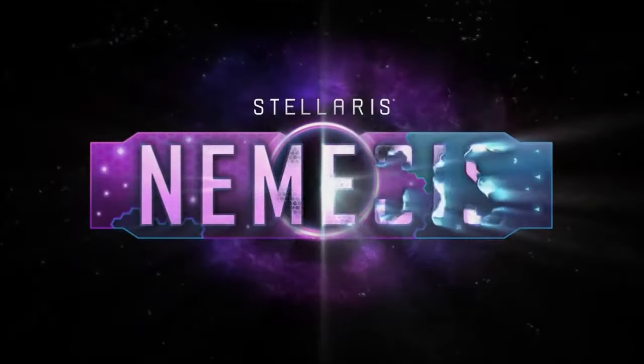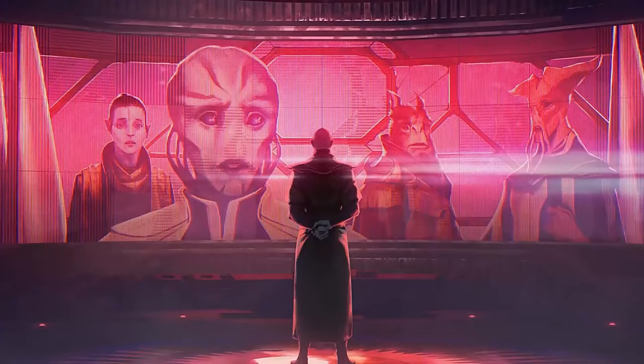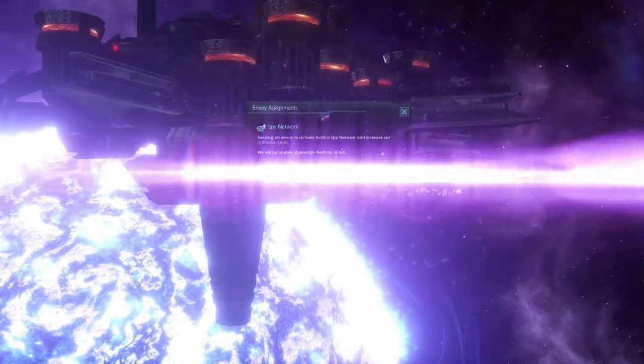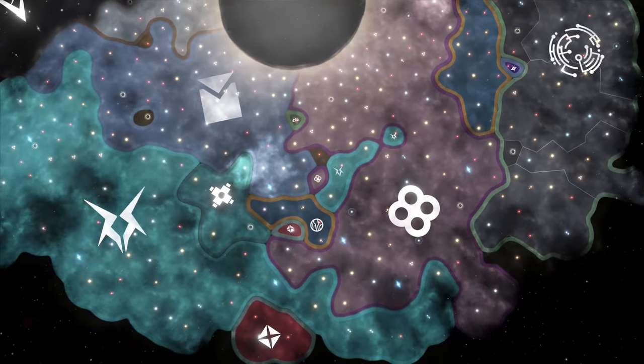Next up is Nemesis. It adds two main elements to the game. The first is the ability to become either the Crisis or the Galactic Custodian — a late-game element that allows you to become the end-game crisis of the game if you'd like to, or alternatively to become the counter-action to the late-game crisis via the Galactic community. And the second major thing it adds is an expansion to the espionage system. There's a lot of disagreement in the community about whether espionage is really a good system, but as somebody who mostly plays single-player, I love it. I find Nemesis to be one of the best expansions for the underdog trying to get out from being oppressed.